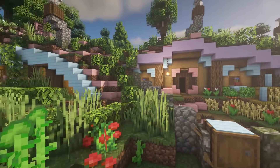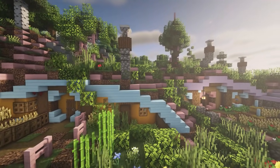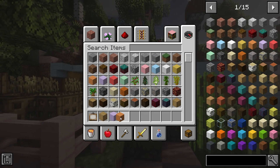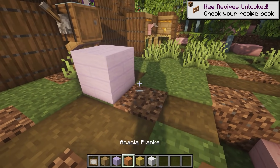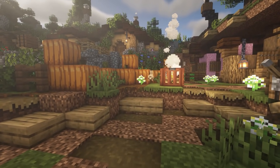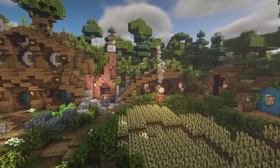This next resource pack isn't for everybody, but if you want some kawaii colored-looking planks, this one is for you. It adds different colored planks — pastel pink, blue, white, orange — and as you can see it just replaces the planks that are already in the game.